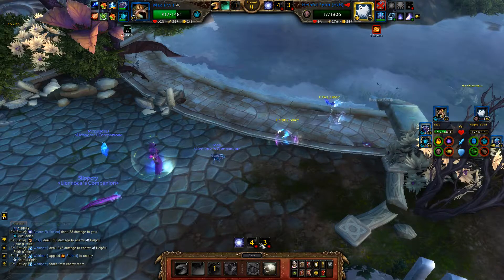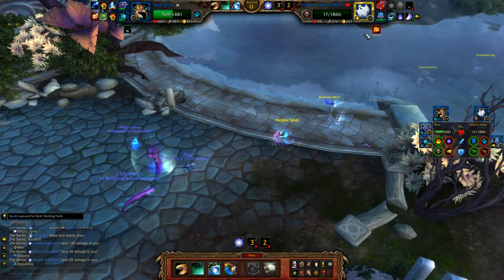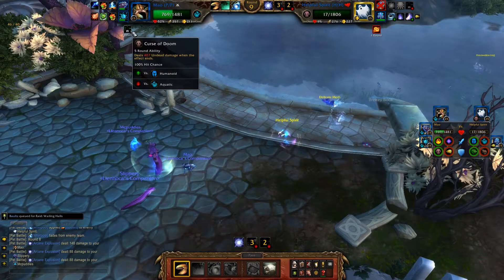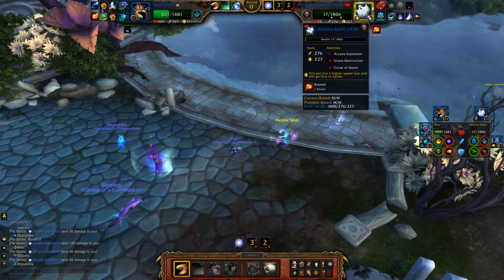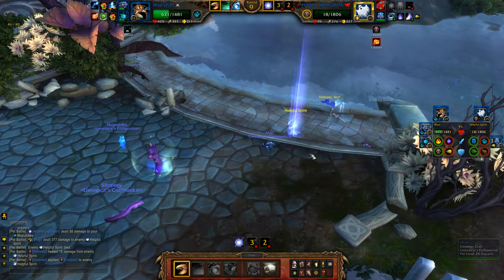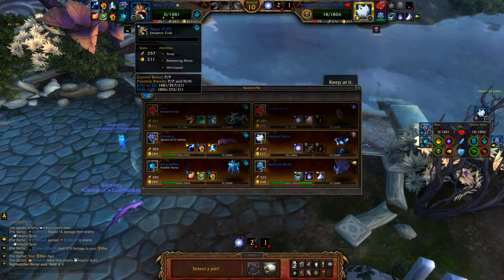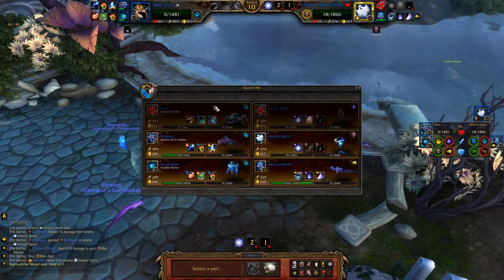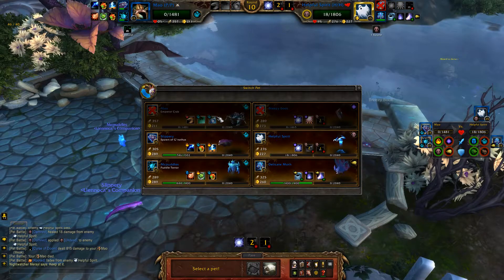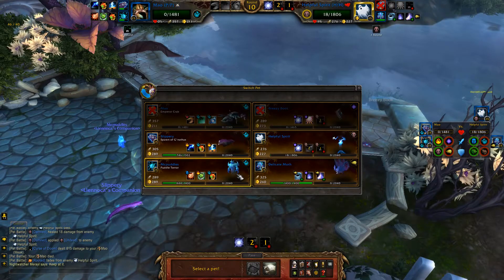I'm going to pass here. Most of the time, if you don't get those lucky crits, you're going to be in this situation where you kill that undead just as soon as Curse of Doom goes off and kills you. I passed that turn on purpose just to be in the same situation most of you will be in. Now you're on the undead racial — your crab has died. If that does happen, obviously don't pass your turn; just kill him and then throw down a Whirlpool. Don't bother with your heal. Throw down a Whirlpool and it will hit the Delicate Moth for some nice damage.